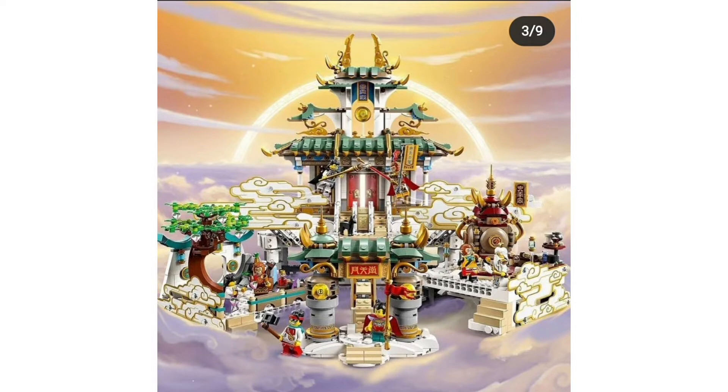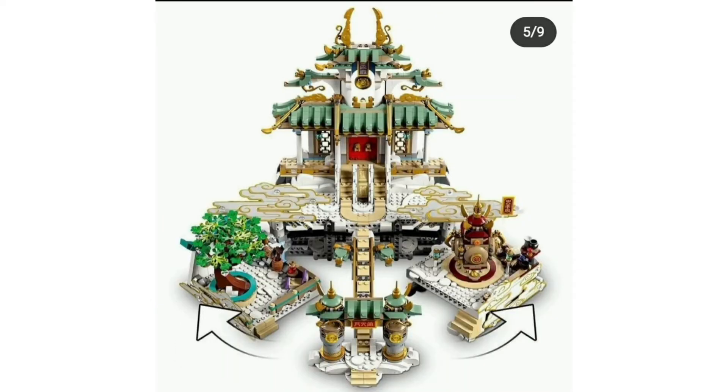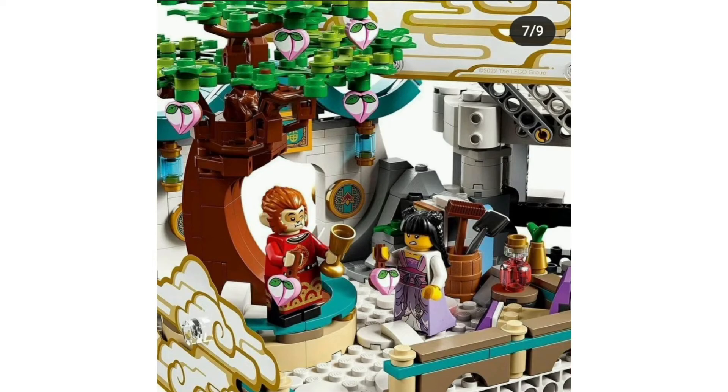We have two or three new characters that I haven't seen in the show before. It looks like they own the temple, and Monkey King and MK are just visiting. MK looks like a tourist with his outfit — he's got a fanny pack over his chest. There's a nice new color here, and we have three monkeys and four other people plus MK.